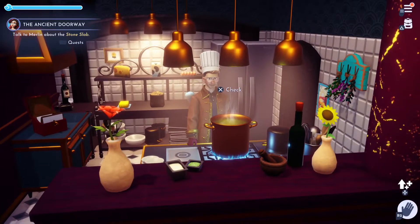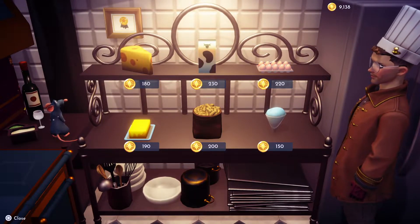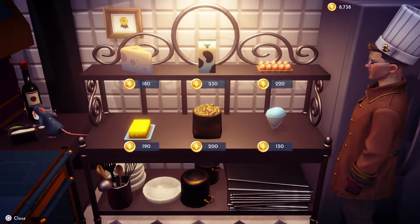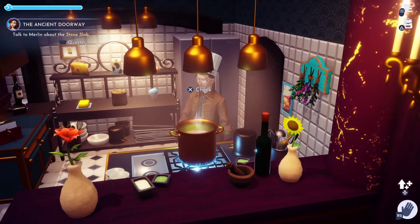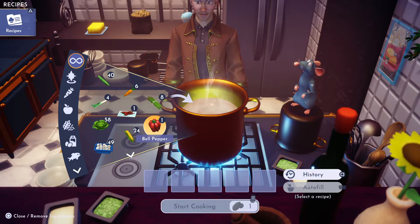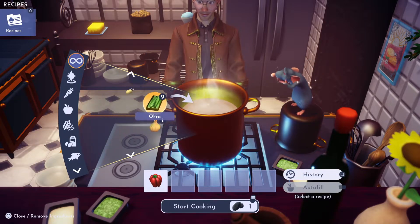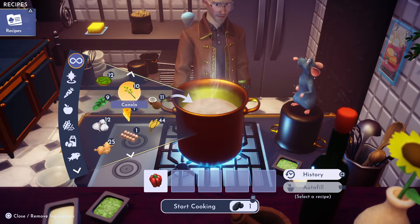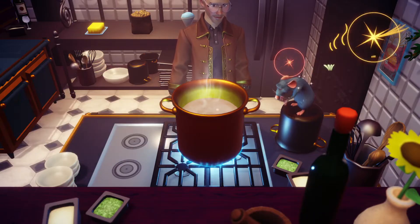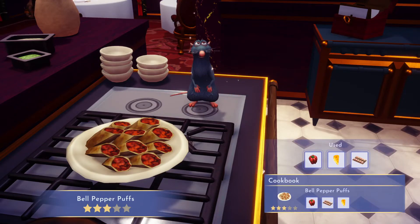Let's do some more puffs. We're gonna do a bell pepper puff, and we're gonna need from the pantry one egg and one cheese. We're gonna need the bell pepper, which I got in the Forest of Valor, I believe at the Goofy Stall, and we're gonna need cheese and the egg. And there are bell pepper puffs — enjoy!